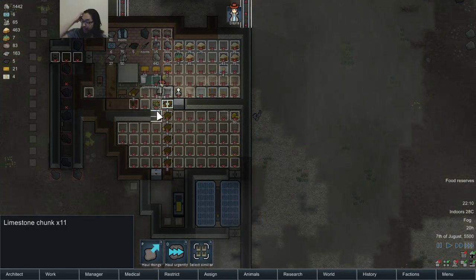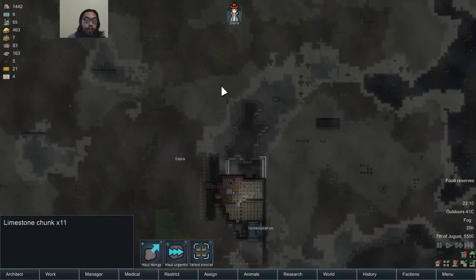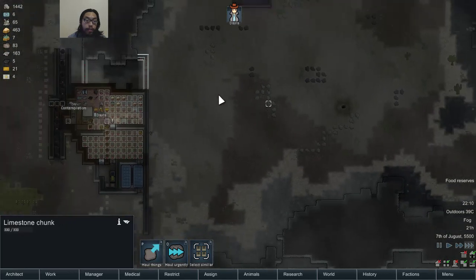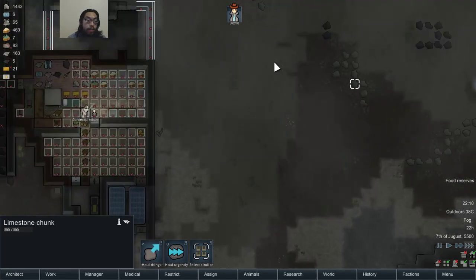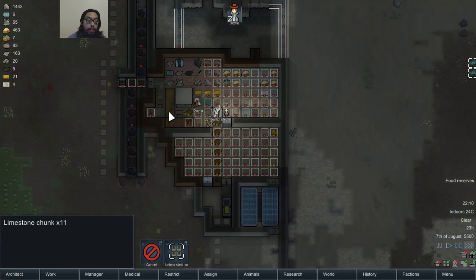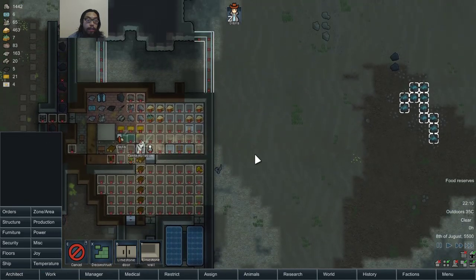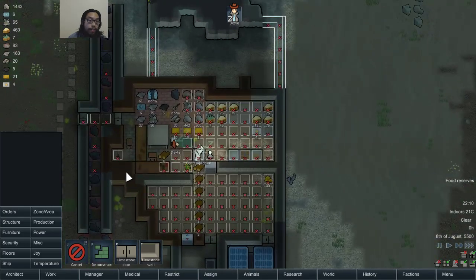I'm just going to have this all limestone first, and then build slate elsewhere. I don't want a mish-mash. I'm going to have everything limestone right now. Why are you traveling all that way when you can get it from here? I guess I should build the door after I finish building the rest of this first.